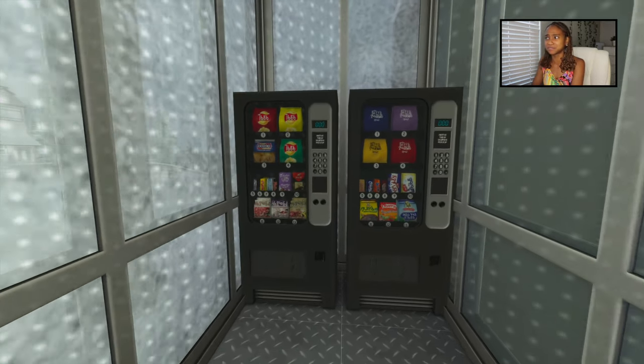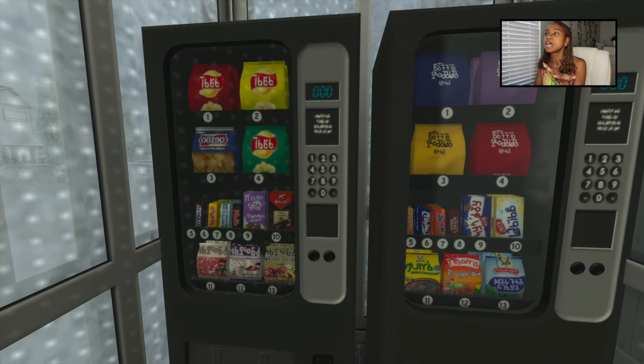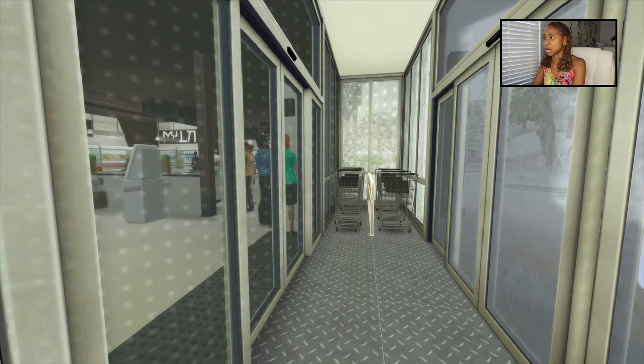Is it weird that I love things in Simlish? I just think it looks so cool. We obviously know that these are like chips and snicker bars and all these different kinds of foods, but it's in Simlish. I feel like Simlish just immerses me in the Sims world and I'm just so obsessed. Then when you come over to this side you have to grab a grocery cart.